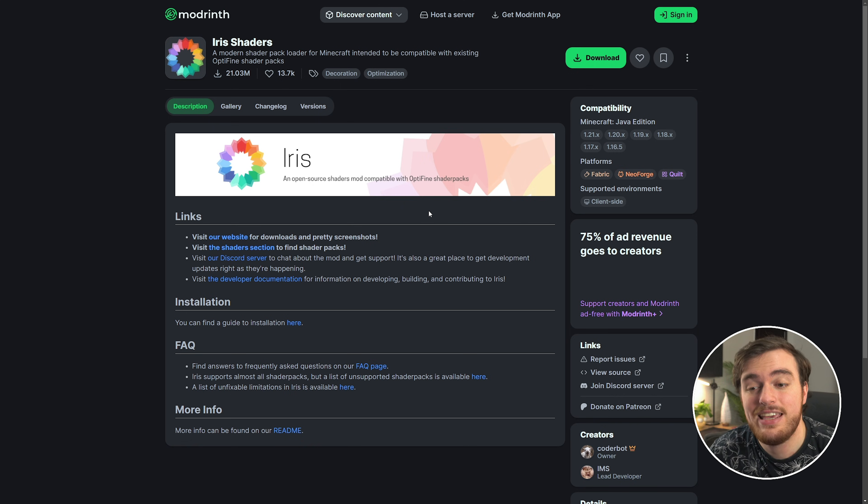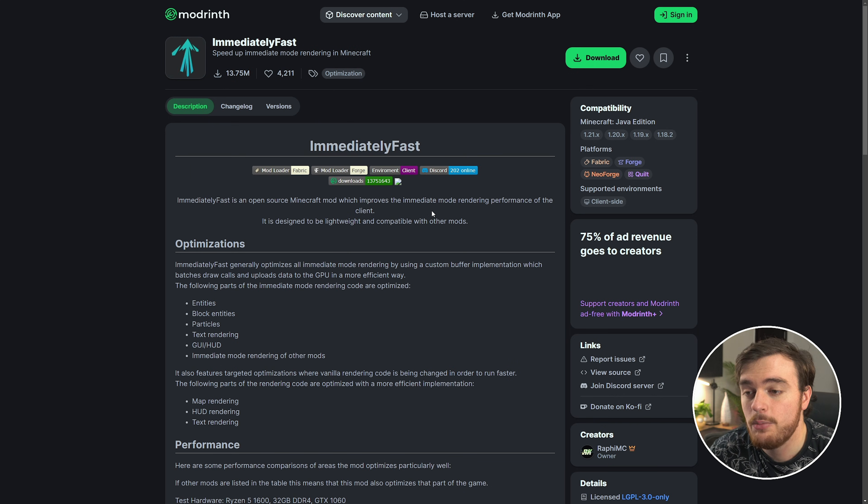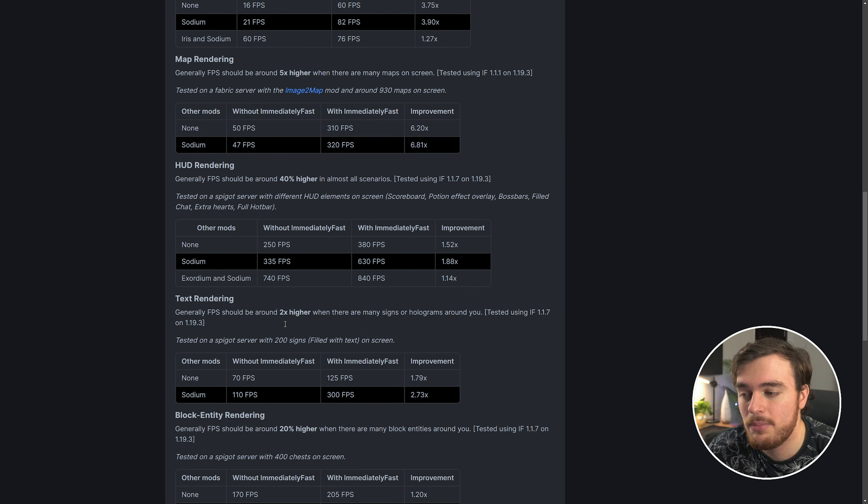If you want some extra mods to make things even better, we can download ImmediatelyFast, which changes how different things are rendered — such as entities, block entities, particles, text, HUD, and other things like that. It's a really popular mod, and on top of Sodium it can result in an even bigger FPS jump. Once again, 1.21.4 Fabric. If you want to add some extra control to Sodium for animations, particles, details, and things like that, you can download Sodium Extra, which adds even more options and control over the game. If you're not too into customizing and fine-tuning things, you don't need to download this one, but it's a good thing to have if you want the possibility of squeezing even more performance out of the game.